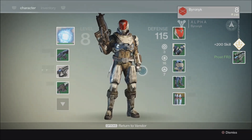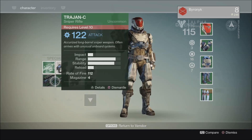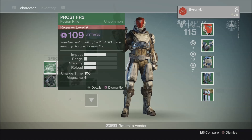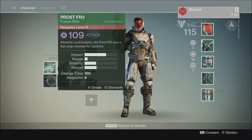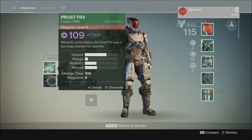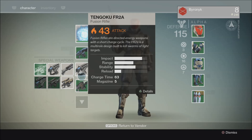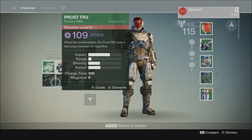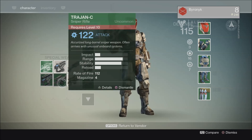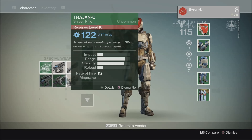Okay, so we got a Trashin Sea and a Frost. I don't think I got what I was looking for, but that's okay - that's the point of the system. Also keep in mind that sometimes when you use it you will get items that are above your level. I'm level 8 and the max level is 8, so I got a fusion rifle at level 9 - far better than my current fusion rifle: 43 versus 109 damage. And then a level 10 sniper rifle, which is also better than my current one: 51 to 122.